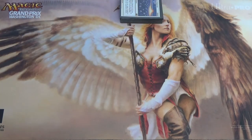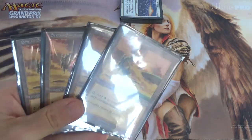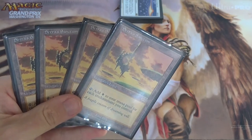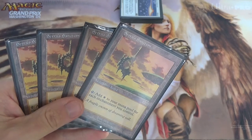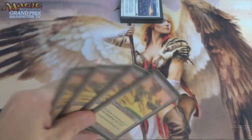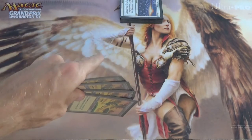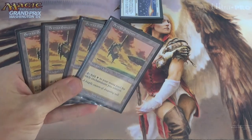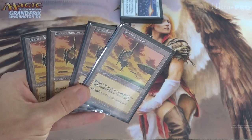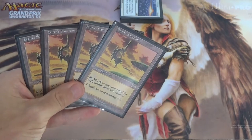We start off with Serra's Sanctum, which is on the reserved list. Very simply: add white to your mana pool for each enchantment you control. Think Gaia's Cradle but makes white instead of green, and for enchantments instead of creatures. With a stupid number of enchantments on the field turn one, you can make 2, 3, 4, even 5 or 6 mana. This is such a stupid card.